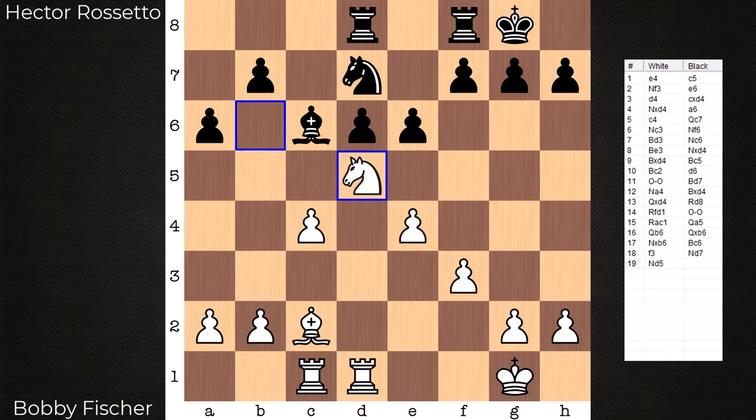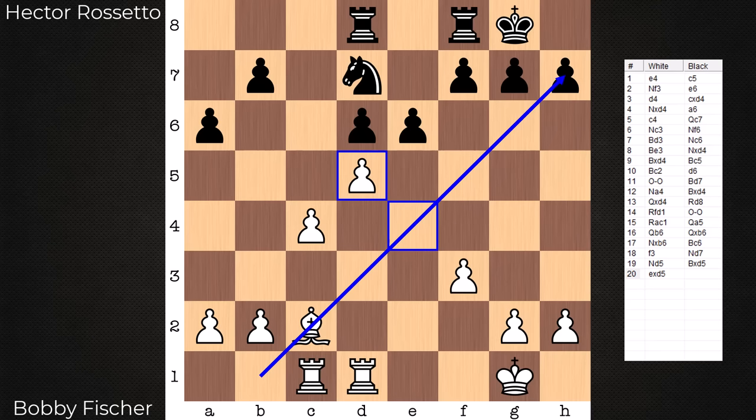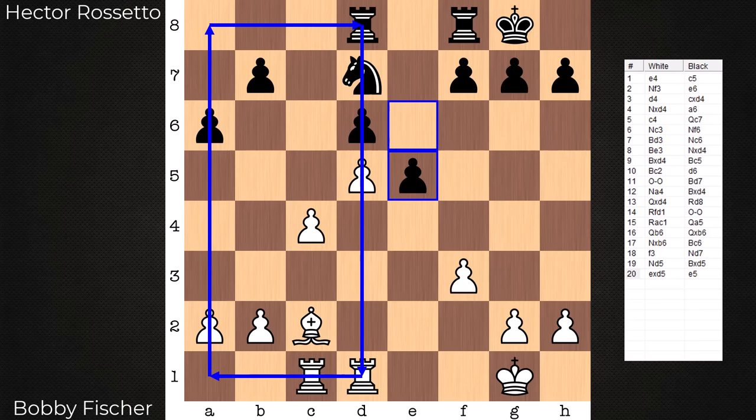White would get the piece back and be the better side, especially if this capture is allowed and the D pawn is exposed. So Black doesn't approach it in that way — he simply captures with the bishop. White recaptures with the E pawn. Initially you may think this is done so the bishop's eyes are opened up, and that is a reason, though I think it's a secondary one. The primary reason behind this capture is to create an imbalance with the structure.